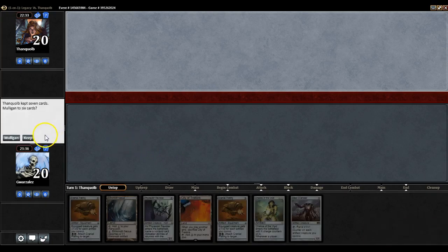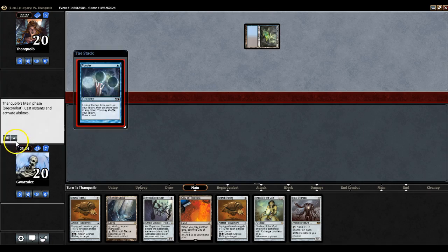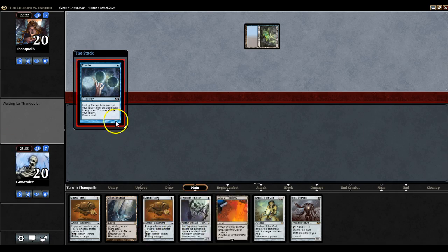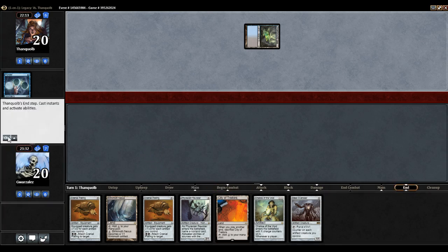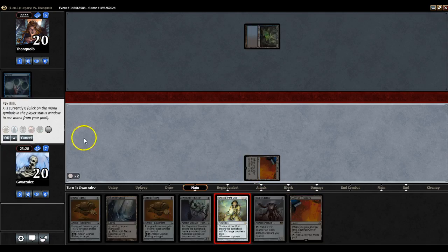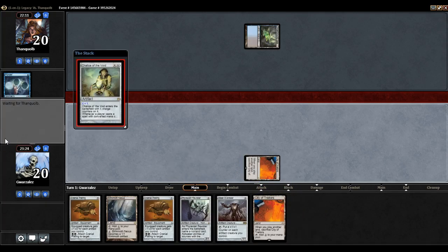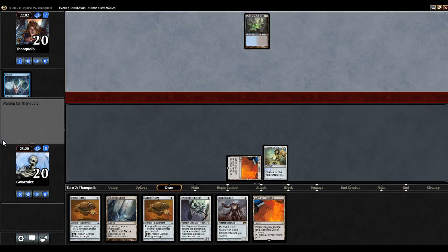This is a fine hand. I think I'll drop Chalice on turn one, preventing my opponent from casting any one-drops. It does mean I won't be able to play this Inkmoth Nexus for a while, but that makes it all the better. My opponent could have a Force here — and does not. So next turn it looks like Revoker, Overseer. Revoker named Lily.